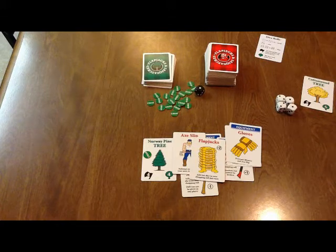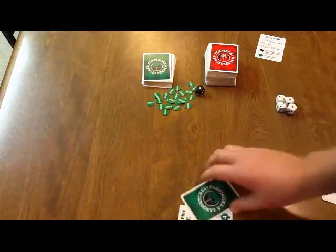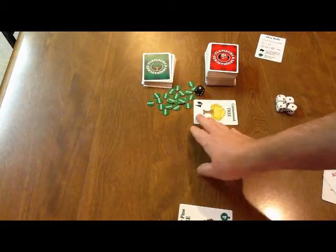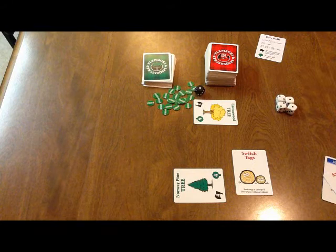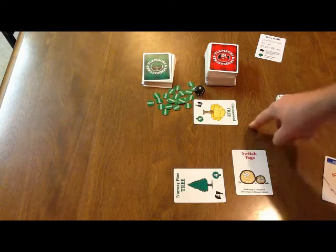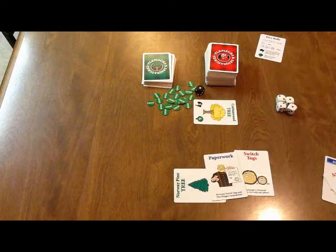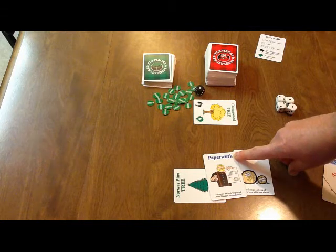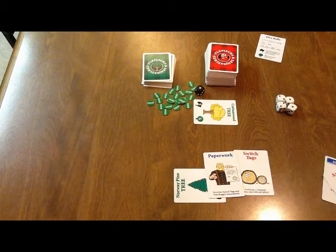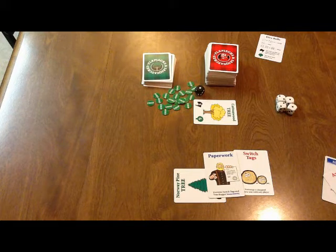The other type of cards we have in the game are called interrupt cards. Let's say there's three of us playing and I chopped down a nice Norway pine, but one of my opponents had that cottonwood tree and I was a little jealous, so I slapped down a switch tags card. That allows me to switch one of my chopped-down trees for one of theirs, thereby going up two victory points. But if the third player didn't like this, he might play 'paperwork.' You'll notice the paperwork title is in blue — that means it can be played by any player out of turn to stop an action. Paperwork stops tree huggers and switch tags.